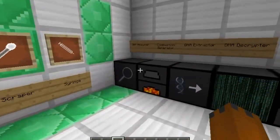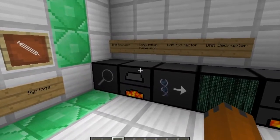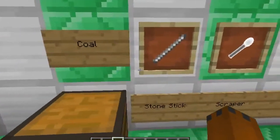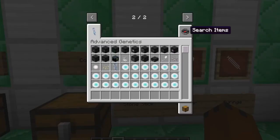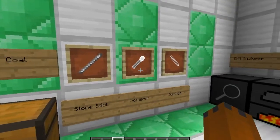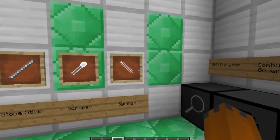Every one of the machines in this mod is going to require power. The power can be outputted on the left and the right of a Combustion Generator, and I believe possibly on the top as well. You are also going to need things called stone sticks — literally just two cobblestone, which makes two sticks instead of four. And to make the scraper, you are going to need two stone sticks and an iron ingot. That will be used to obtain some skin scales, which I will show you in just a moment.